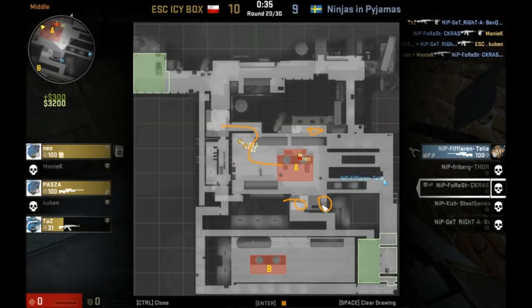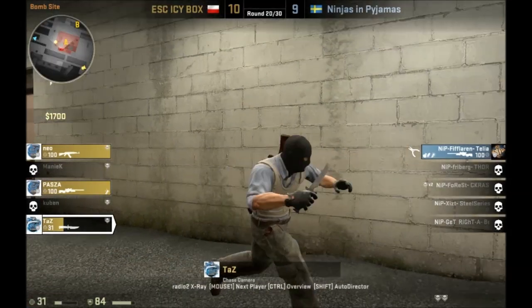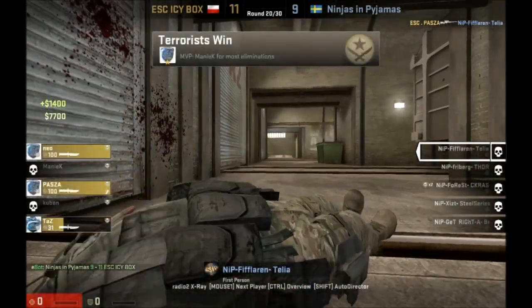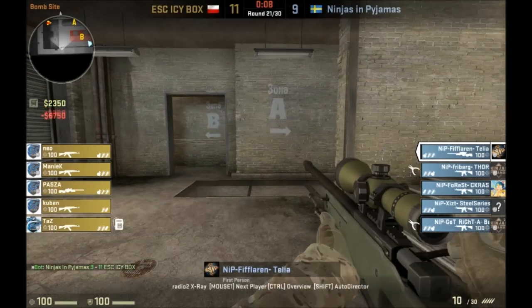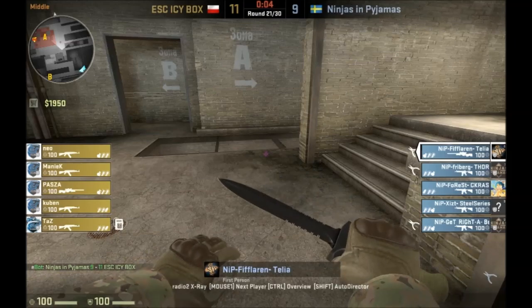They've gone into A. They have possession of the site, so now they're going to wait for Fiflaren to come back. Fiflaren's got his AWP — he's 1v3. He's got a... and he lost the AWP because he's dead. But yeah, that's one interesting way to look at a round — to see how everybody kind of goes after it.